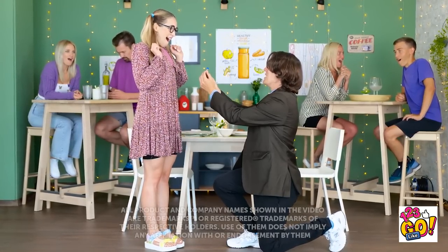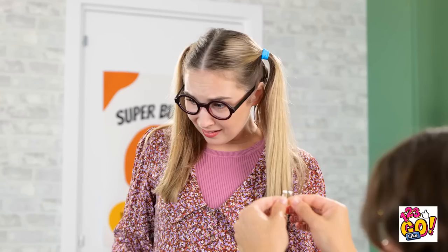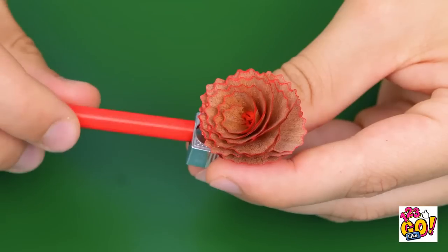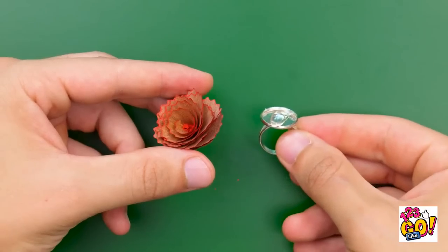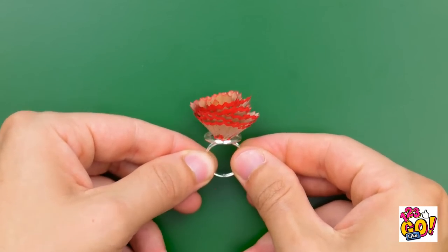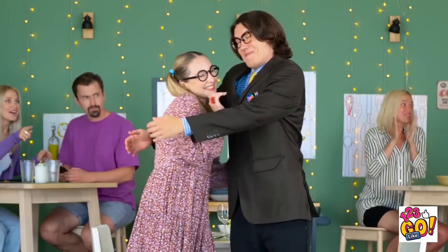Annie, make me the happiest man in the world? No ring for me, I guess. Wait, I know — this hack will put a ring on your finger in no time! Pretty, isn't it? Now just glue it right on here — problem solved! Will you marry me now? I hope it fits. She said yes, people!